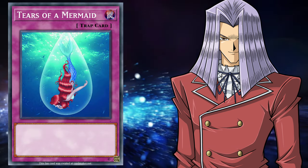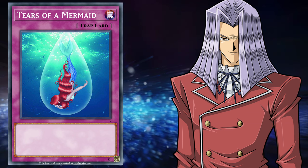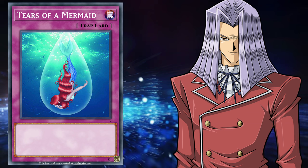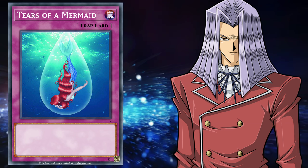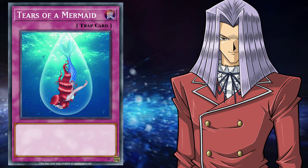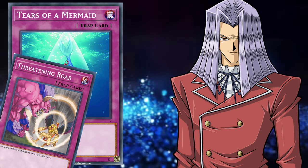Tears of a Mermaid was a trap card played by Pegasus in Episode 35 during the final match against Yugi. The trap card would activate when an opponent's face-down card is turned face-up and would neutralize all enemy attacks. So it's basically Threatening Roar with more requirements.